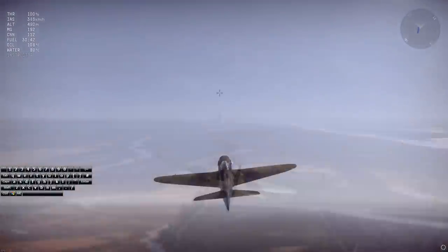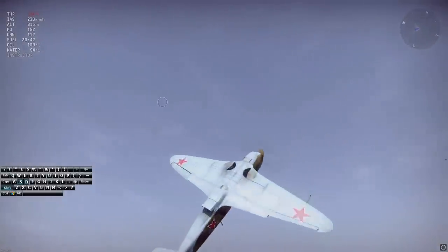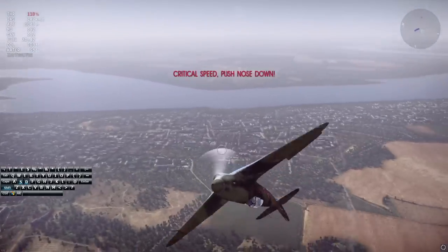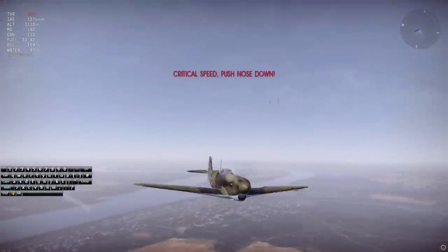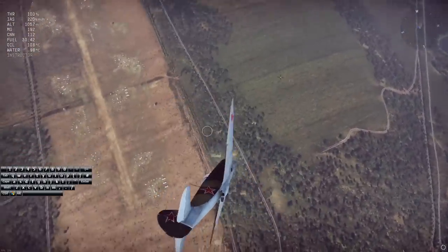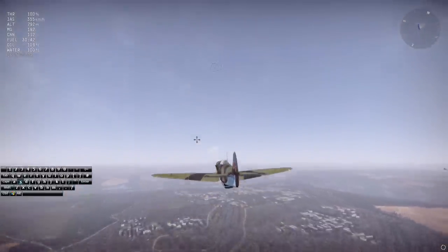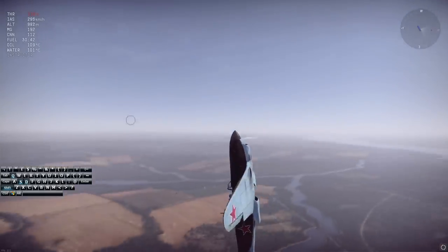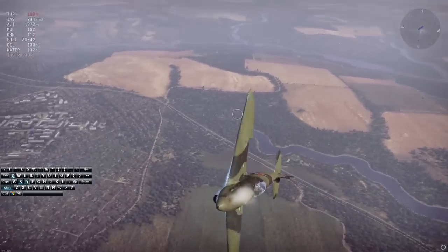Another maneuver I like is what you might call a rolling climb or corkscrew — simply hold your roll key and pitch up key, and you can also incorporate your opposite rudder to try and balance things out. So I'm using both my pitch up key, my rudder, and the roll to try and even it out.